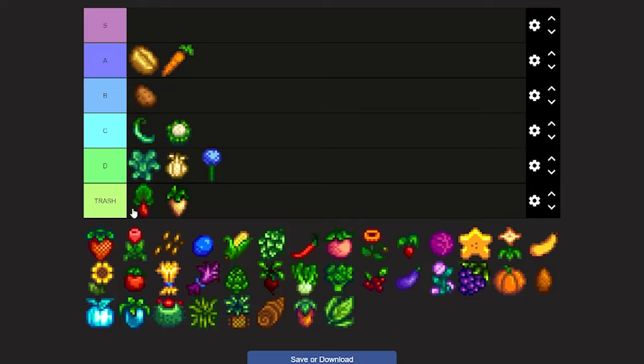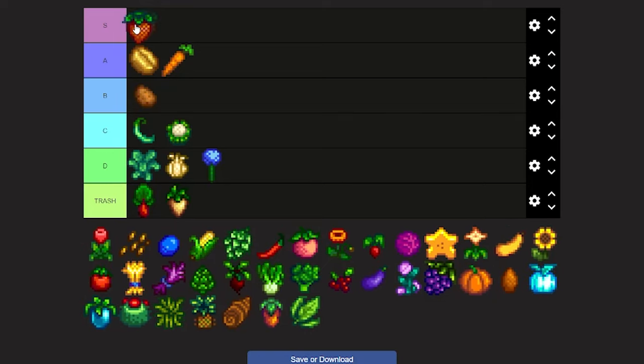Now we're on to one of the best crops for spring — strawberries. Strawberries can be bought for 100 but sold for 120, and they grow multiple times. So if you get two harvests, you bought it for 100 and now you're selling it for 240 — that's more than a 200 gain. I'm putting strawberries in S tier.